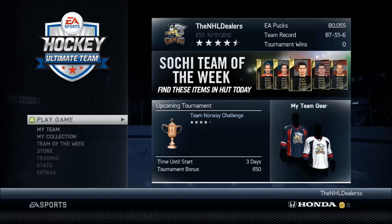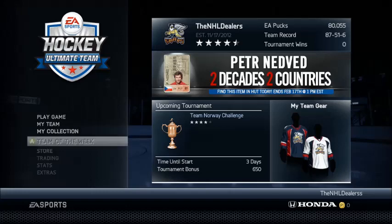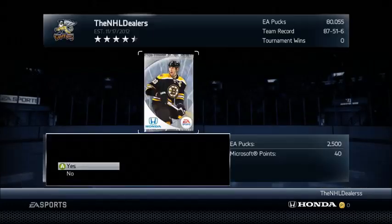Hey guys, what's up? Right now I'm here to show you my favorite way, and I think the best way, to make some pucks in Hockey Ultimate Team. Let's just jump right to it. You're gonna go to the store, hop over to a silver pack, and you're just gonna buy it with pucks.